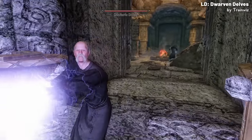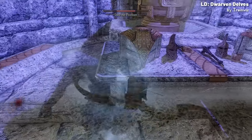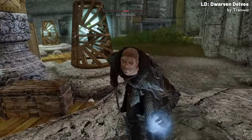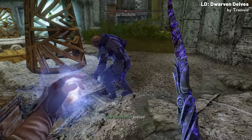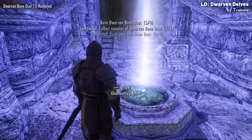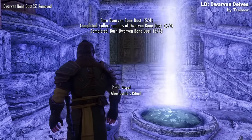Throughout the dungeon you'll face Ghostbottle's disciples, which are basic mage enemies, along with some spectral Dwemer who seem slightly tougher than their normal counterparts. Once you've fought through and defeated Ghostbottle, you'll learn through his journal that to gain access to the spectral barrier he was guarding, you'll need to find and burn 4 samples of Dwarven Bone Dust, which you would have likely found along the way.